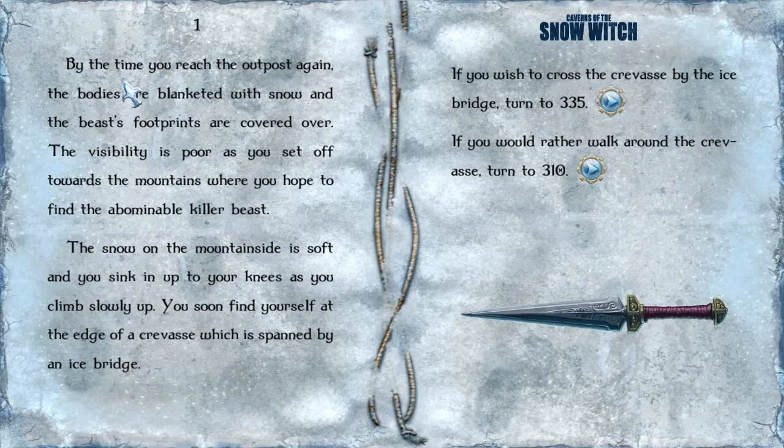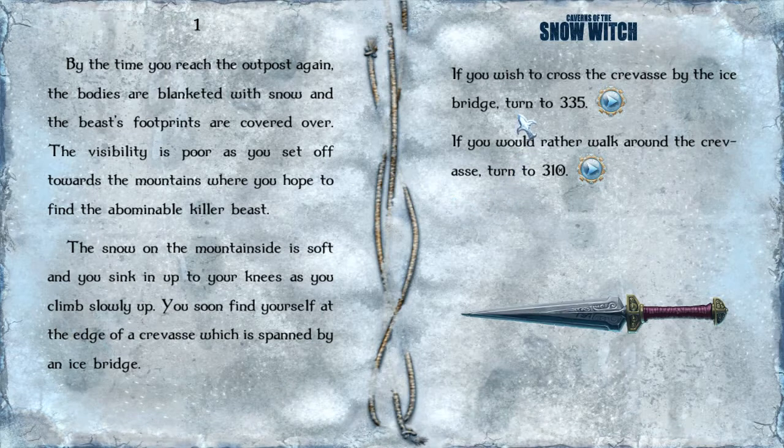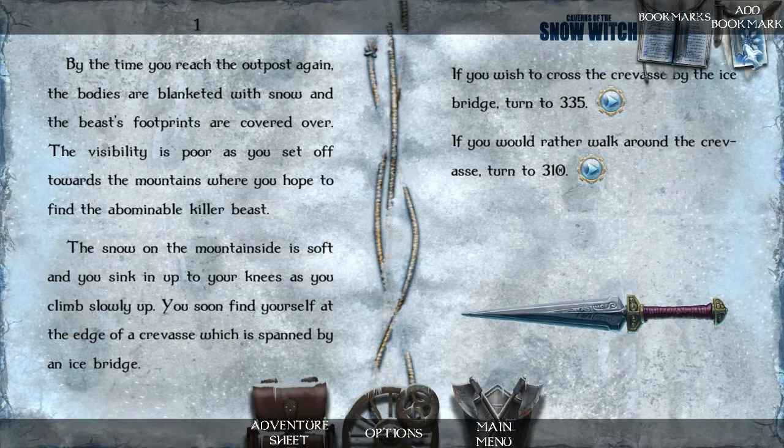By the time you reach the outpost again, the bodies are blanketed with snow and the beast footprints are covered over. The visibility is poor as you set off towards the mountains where you hope to find the abominable killer beast. The snow on the mountainside is soft and you sink in to your knees as you slowly climb up. You soon find yourself at the edge of a crevice which is spanned by an ice bridge. Perfect time for a bookmark.